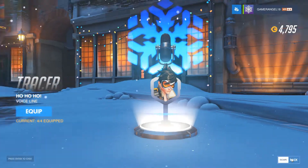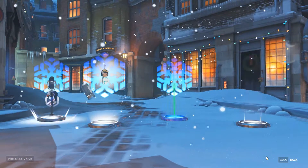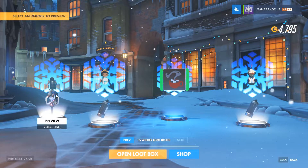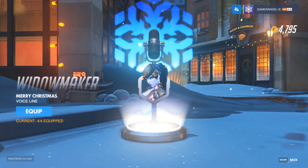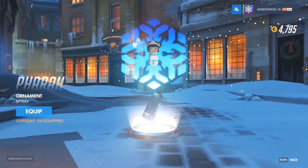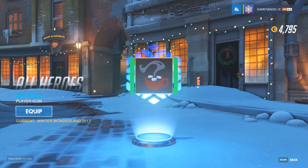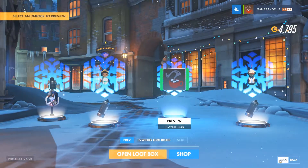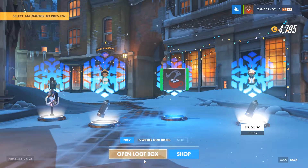This has been actually pretty good — an item from all the Winter stuff. Got my first Christmas-themed voice line for Widowmaker, which is the new one. Got the ornament spray for Pharah, which is very cute, and the Hot Cocoa player icon, which I'm going to change to because hot chocolate on Christmas Day is my tradition. Then the ornament spray for Soldier 76, which is quite cute as well.